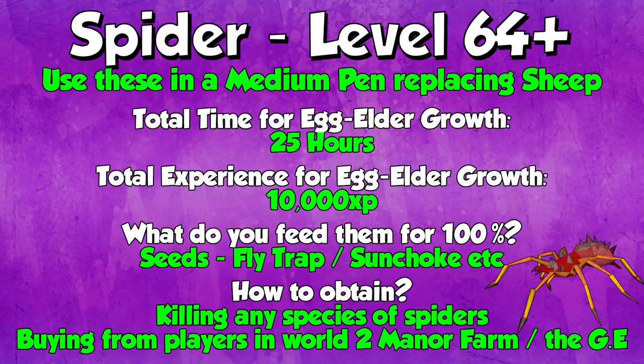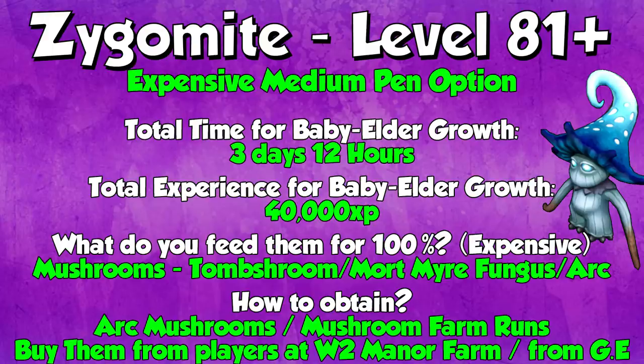At level 64 plus, you can do Spiders, replacing the sheep in your medium pen. You can stop doing these when you unlock Zygomites, or you can do this all the way to 99, 120, as it's a cheaper method than Zygomites. The total time to go from egg to elder is 25 hours, so you can check these pretty much once a day. The total XP from egg to elder is 10,000 XP. You want to feed them seeds — Flytrap and Sunchoke are super cheap. If you're an Iron Man, you can get them by killing any species of spiders. If you're a main account, buy them in bulk from World 2 Mana Farm or the Grand Exchange.